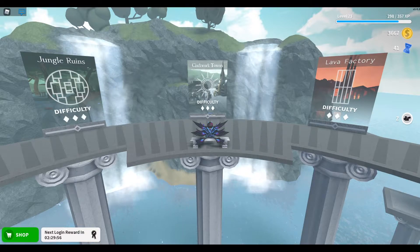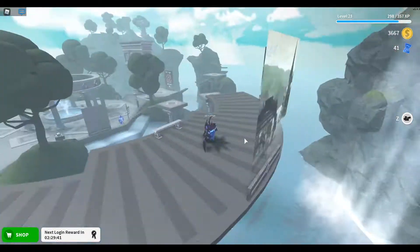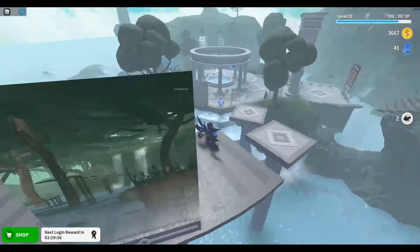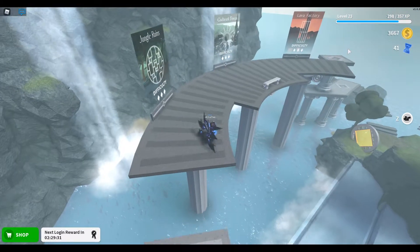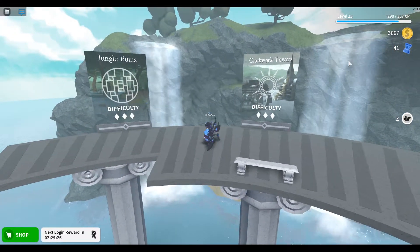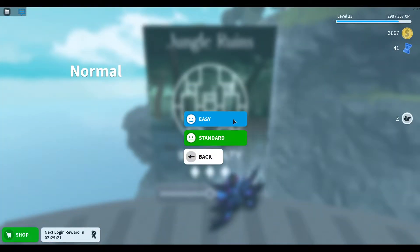Today we're playing Blox Adventures — I've streamed this game before back in 2019, so I'm bringing it back. I'm going to be doing a 3-star difficulty course. There are many difficulties such as 1 star, 2 stars, and 4 stars, but I haven't unlocked those because they require 5,000 coins. I only have 3,000, so I'm going to be doing one of these towers. Let's start with the jungle ruins — let's go standard.